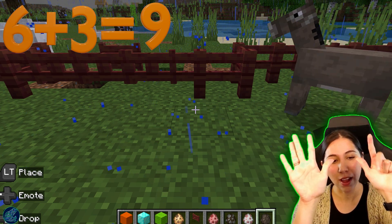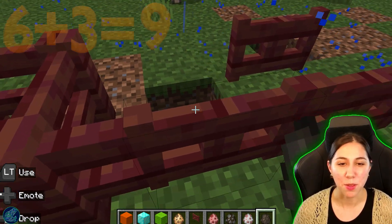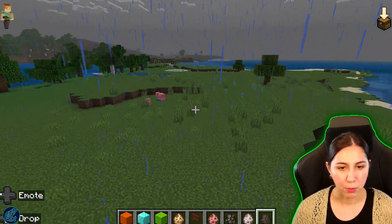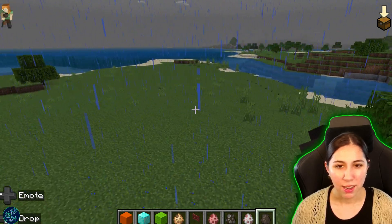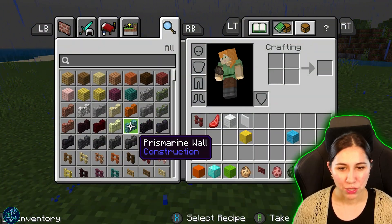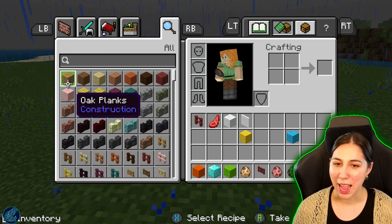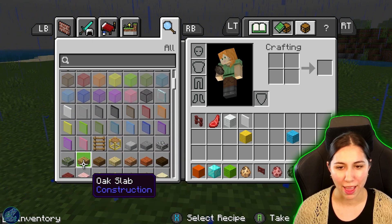That means we had six and we added three more — one, two, three — and we had nine. Six plus three equals nine. All right. So we're going to come over here and switch it up a little bit. Let's use some blocks because sometimes the animals are a little bit hard to count. So let's go ahead and find some blocks that we would want to use.